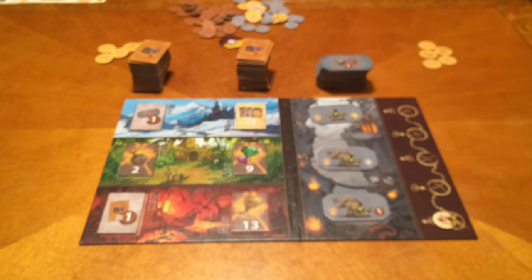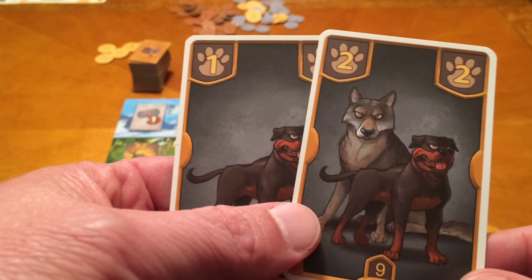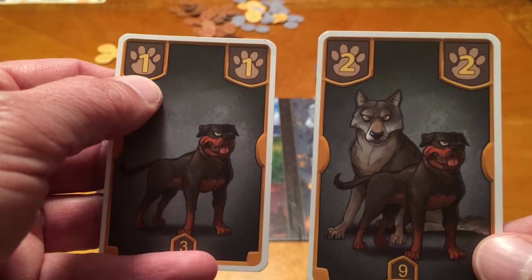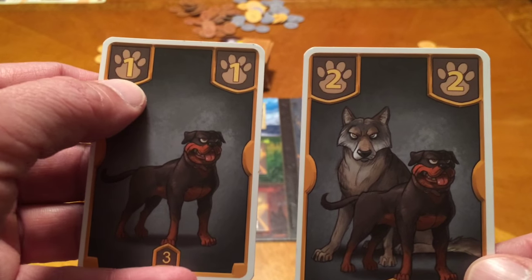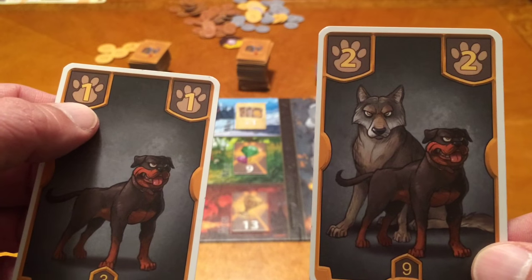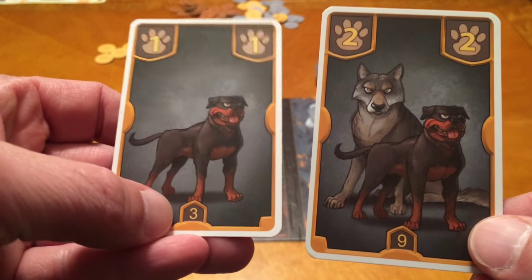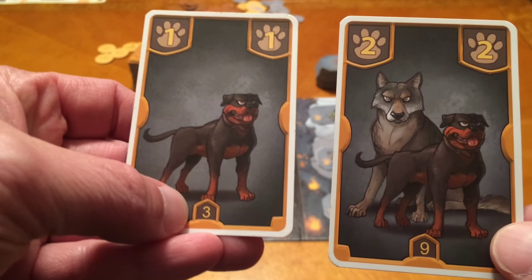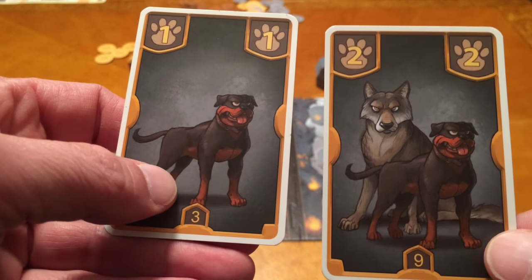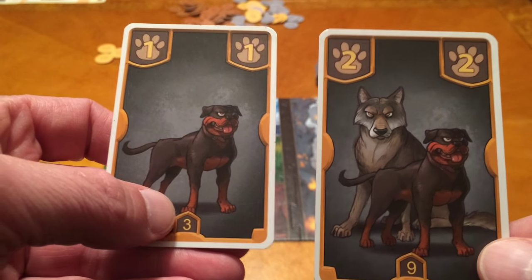Other cards we can draft are the camp guards — we like to call them the doggies. You'll notice they have a couple of numbers. The numbers up top represent their defense value: this Rottweiler-looking one has a defense value of 1, while others with a Rottweiler and a wolf have a defense value of 2. The number at the bottom is the discipline level, which breaks ties when you have the same number of paw prints.